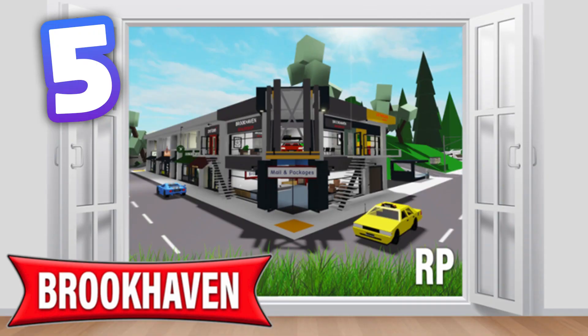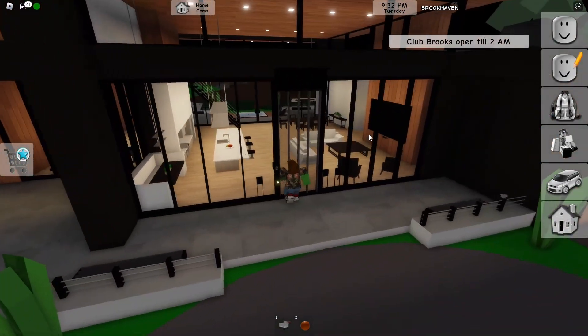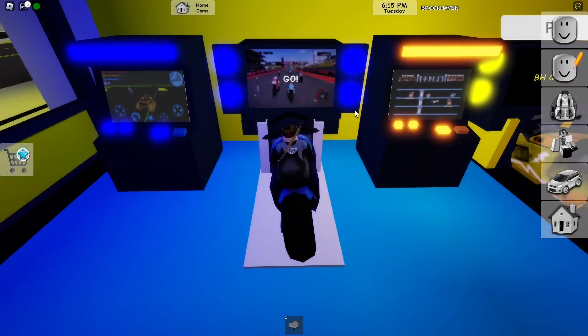Number 5: Brookhaven. Brookhaven is a role-playing game where you can create your own character and live in a virtual city. You can buy a house, customize your character, and even adopt a pet. The game has a great community and it's always fun to see what other players are up to.